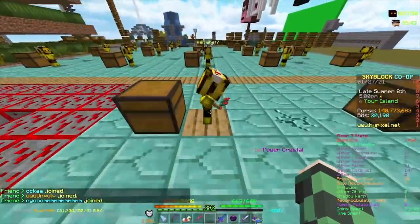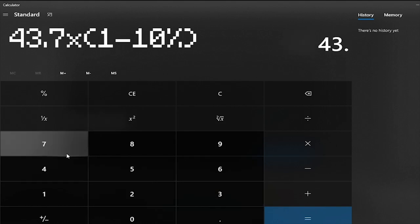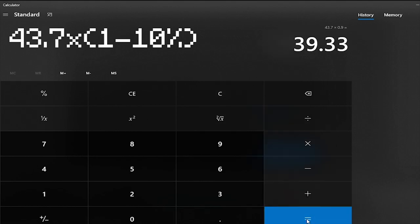Take a look — the minion speed is doubled. The description said it should be 10%, so let's do some math. I'm using a calculator. So 43.7 times 0.9, which is 1 minus 10%, should be 39.33.